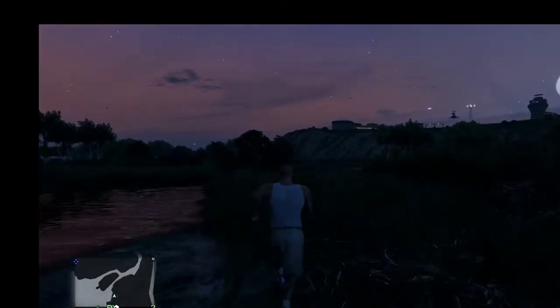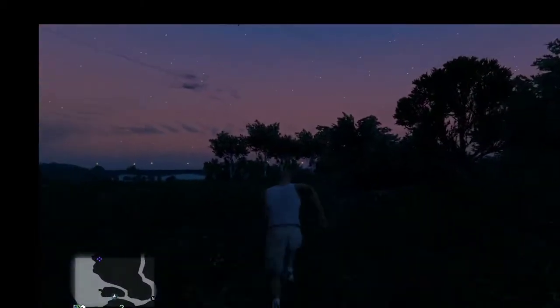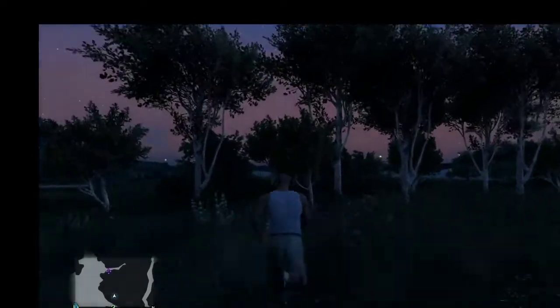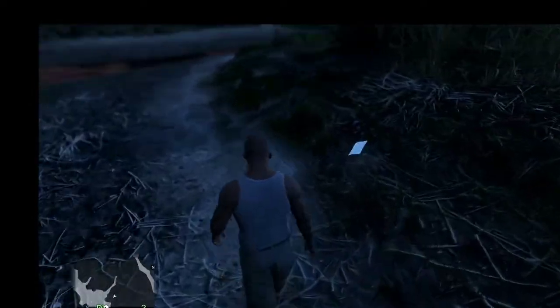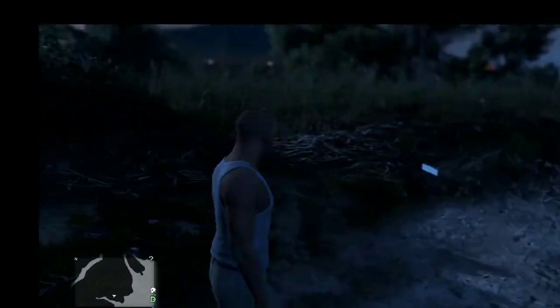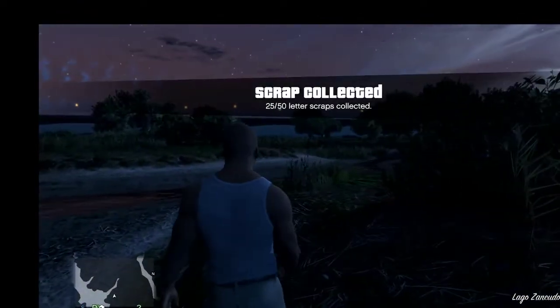What I like about these letters is that they show not even the police can find them — it takes random people like Michael, Franklin, and Trevor to find them. But also they glow, so you don't have to literally run around and look for them. This letter is right here — it's located on the bank of a swampy muddy area with some dead grass, by the river or lagoon part, on the same side that has Fort Zancudo on it.